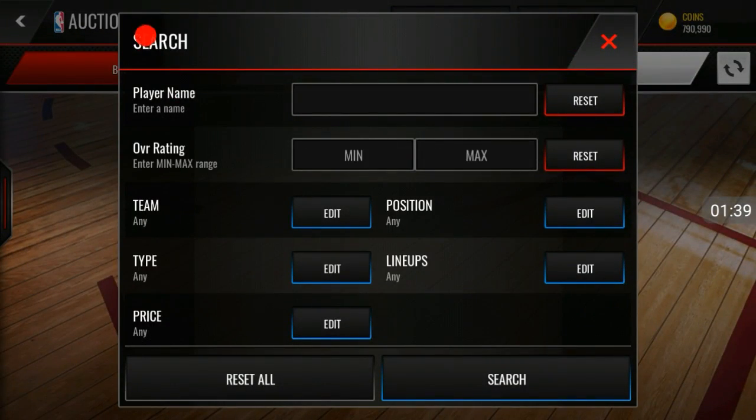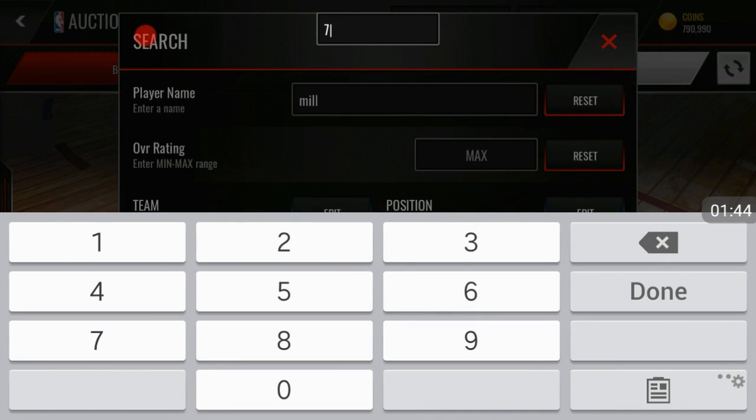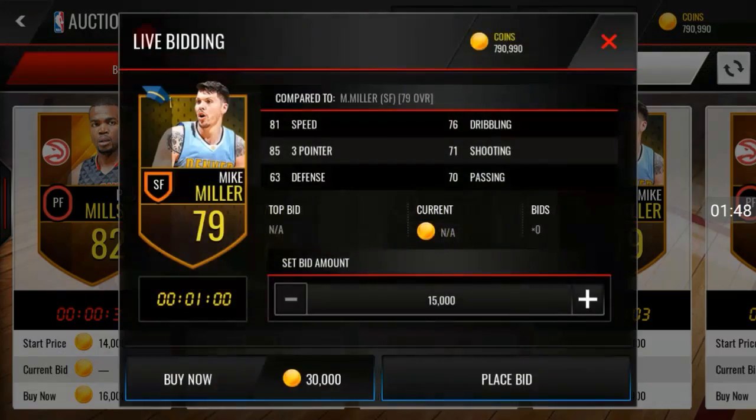Now for the small forward spot, you want to pick up Mike Miller — the global one. I believe he's a 75 overall.